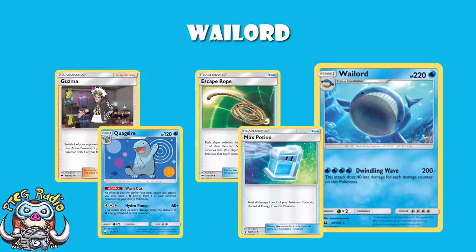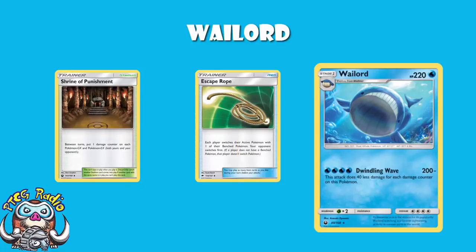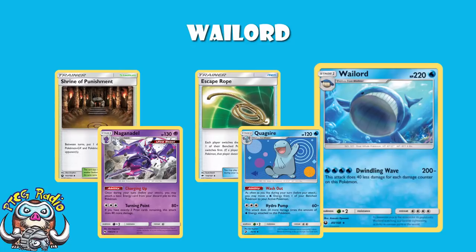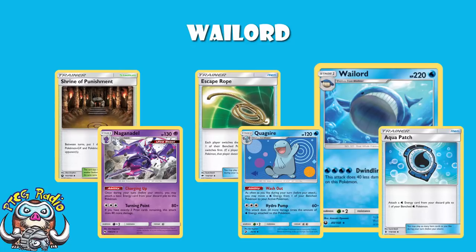This is how I see Wailord. You play it with Shrine of Punishment — if your opponent hits you for two damage, you're still hitting for 120, which is alright. You stall while you spread with Shrine of Punishment, get a couple of Naganadel on the bench, then move energy over with Quagsire. Use Aqua Patch for extra energy, and when one of your Wailords is hit, play an Escape Rope or Guzma and move it back over with Quagsire.